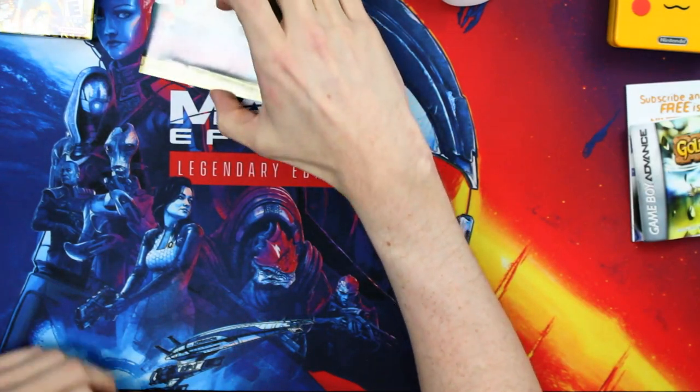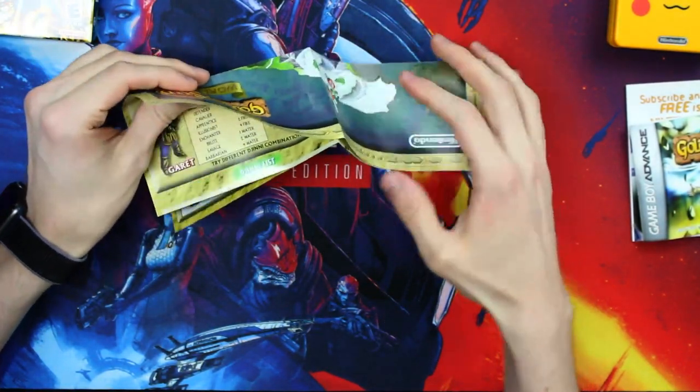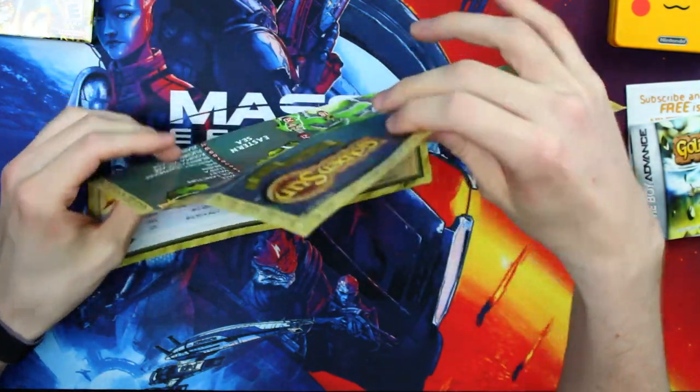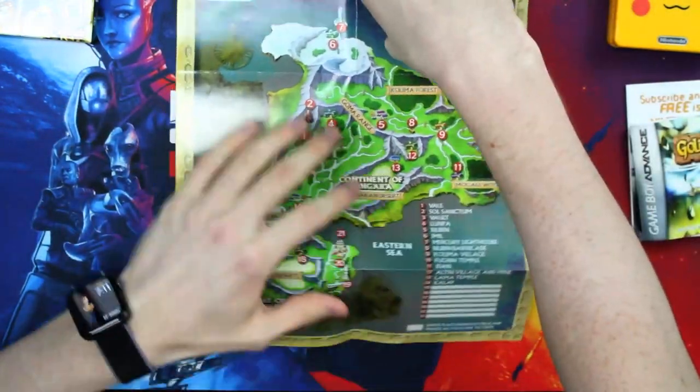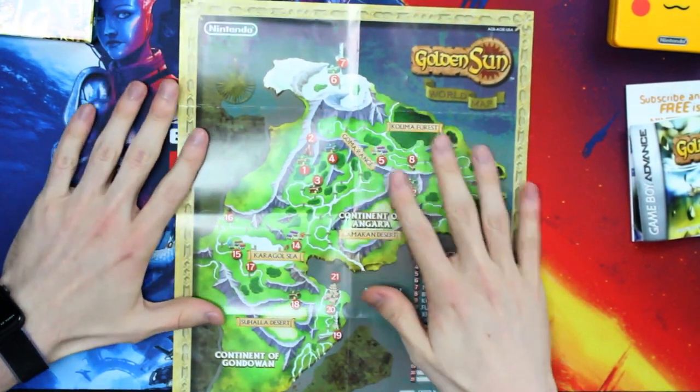The most important thing I wanted to highlight that came with Golden Sun was this map. It also came with a little character sheet on the other side. I thought this was really unique — I love when games come with maps. It reminds me of Skyrim, for example, which is a recent one that comes to mind immediately, as I used to have that map hung up on my wall.